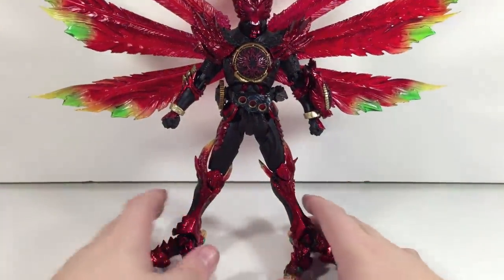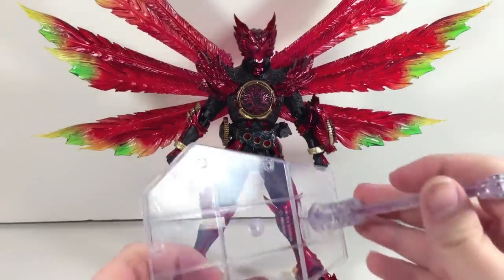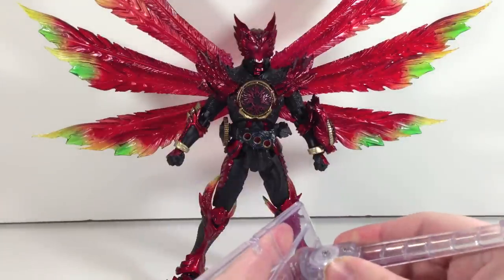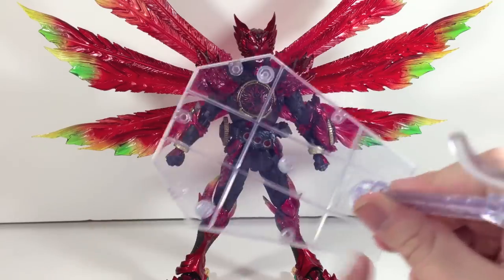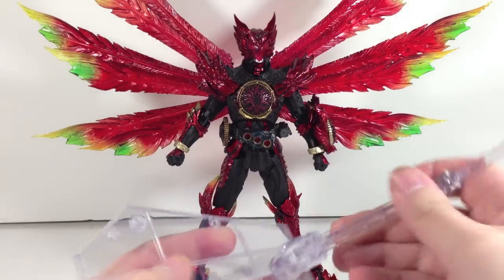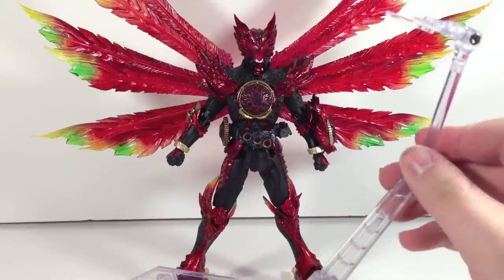Obviously to get this guy in a kick pose you need a Tamashii Stage. Included is a Tamashii Stage Act 5 — the ones traditionally given out with Super Robot Chogokins and most Robot Damashis. The coffin-shaped one with the little ratchet joint, which I actually like because it's really strong and it'll hold up the figure. The only issue I have is the fact that the little grippy thing isn't big enough. It works fine and you can get it in there, but then you can't really do much.